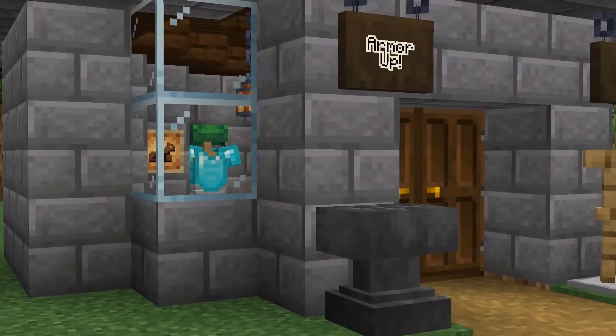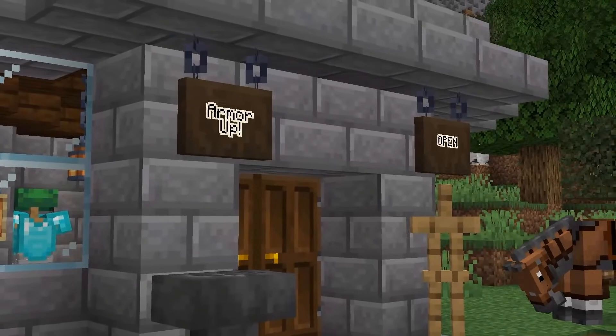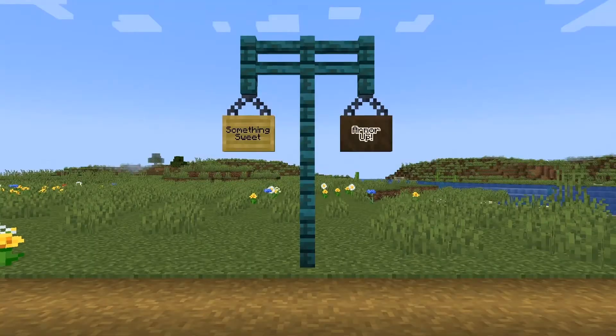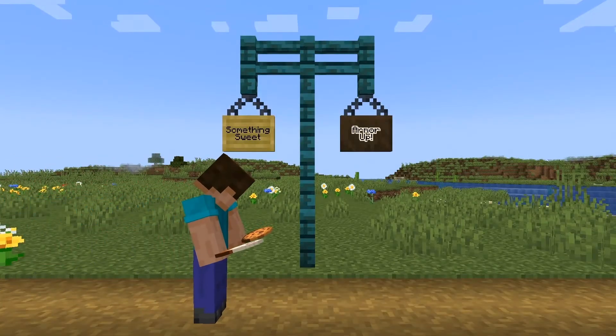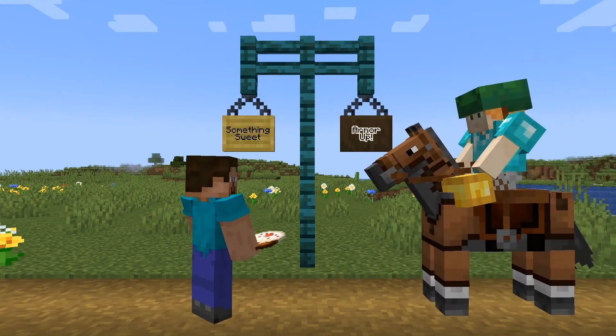Being made from stripped logs and chains, the block recipe is giving new purpose to existing blocks, which is never a bad thing. Players can write on hanging signs, dye them, and make the text glow with ink sacs, so this part of their functionality is already familiar.